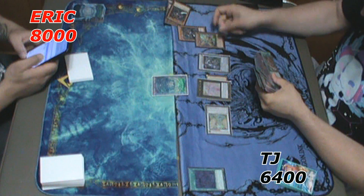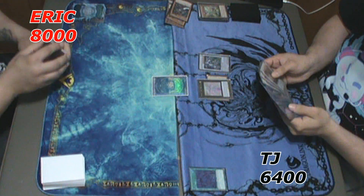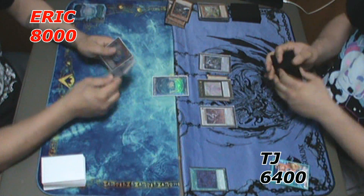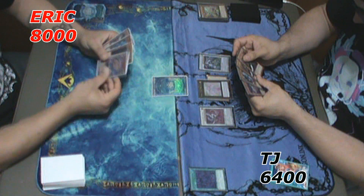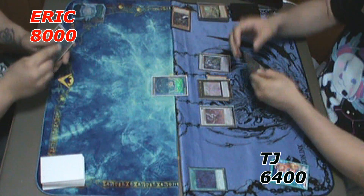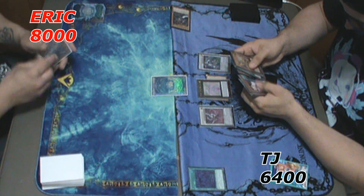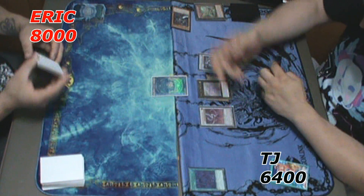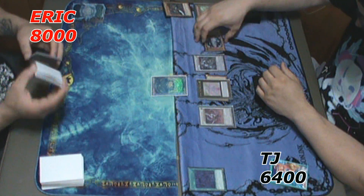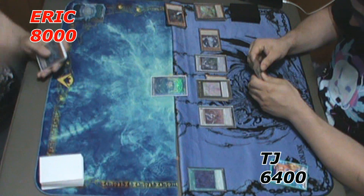He goes into Dispatter. It's a very solid opening turn. Dispatter is very good in my opinion — the card is super complicated with a lot of text, but for what it does... it makes everything Zombie. So as long as he can keep using Mizukis and recycling them back, he can do quite a bit here.